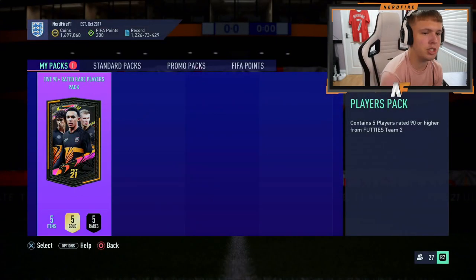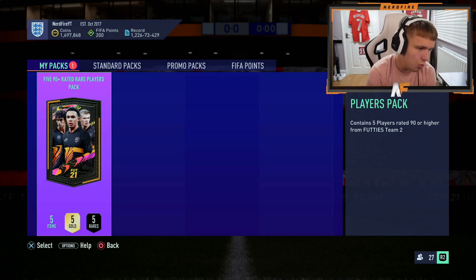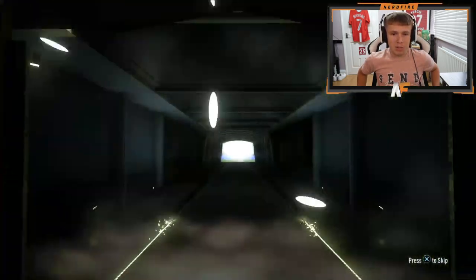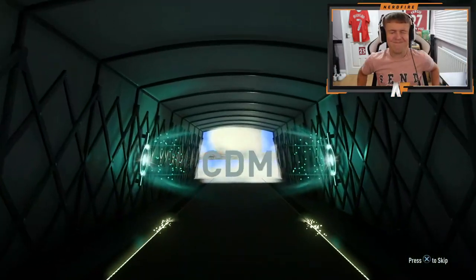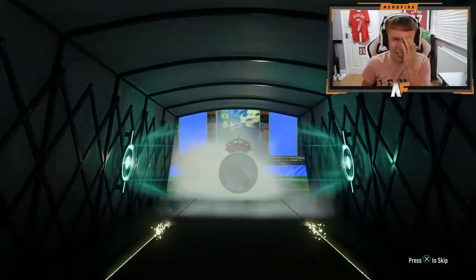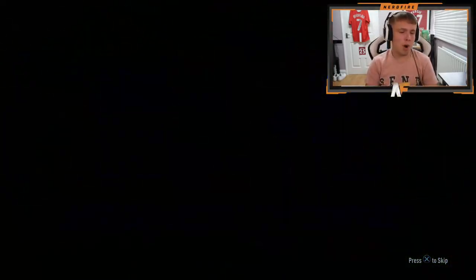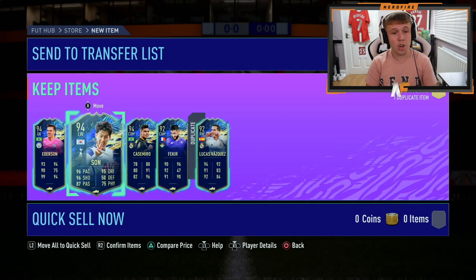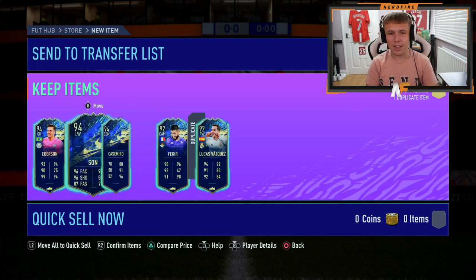My 90-plus times 5 pack contains 5 players rated 90 or higher from footie's Team 2. We've cracked it open. Please, EA Sports, don't do me over — give me a top-tier Team of the Season. Oh, what rating is that? 94. For some reason I thought he was like 91. Son. It's not too bad, actually. Not top top tier, but not too bad.